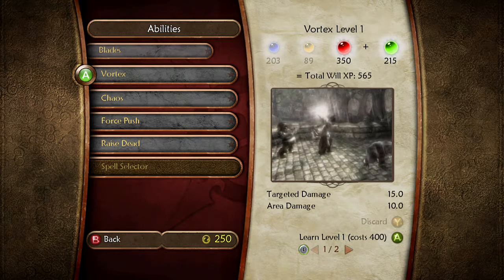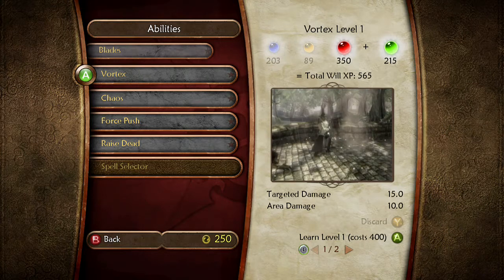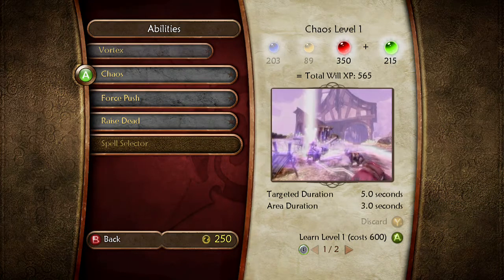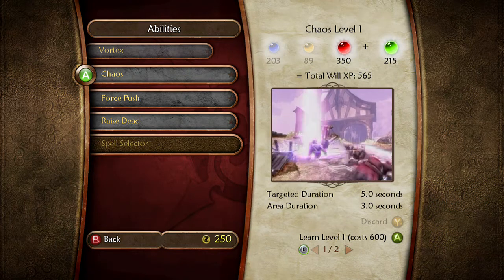Vortex creates a powerful windstorm that will pummel your enemies with nearby debris or even other enemies. Chaos confuses your foes, making them unpredictable. They may flee, attack their fellows, or even fall in love with you.